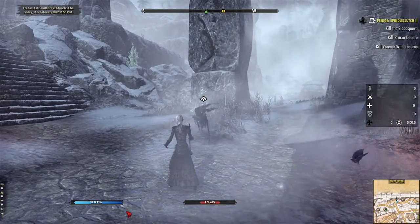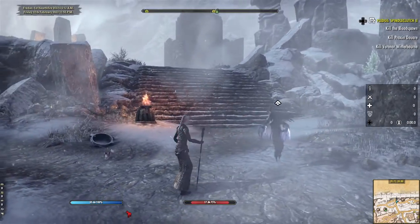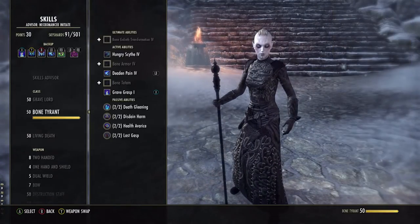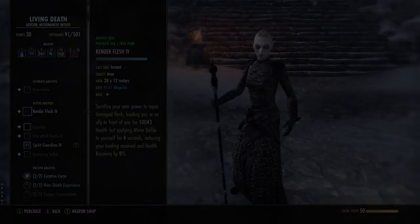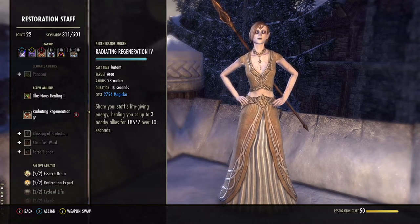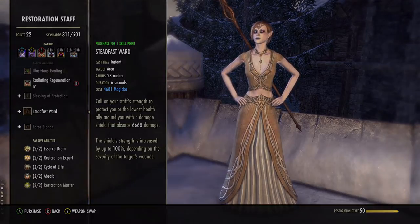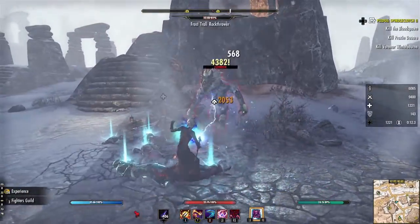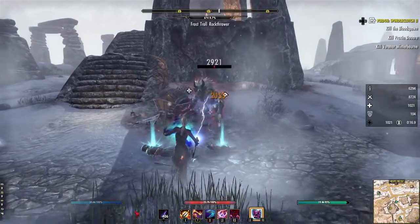Necromancers have an entire skill line dedicated to healing abilities. I've tested out many of these with my vampires and I prefer Spirit Guardian and Mortal Coil over others — these are both fun and effective. Weapons also have healing abilities. Restoration staff is quite obvious, but you can also find some in the two-handed and bow skill lines. When creating a stage 4 vampire, choosing abilities that come with a side of self-healing makes life — or undeath — a lot easier.